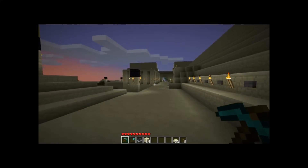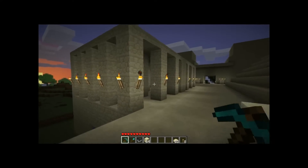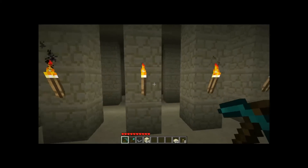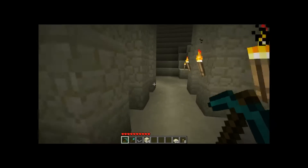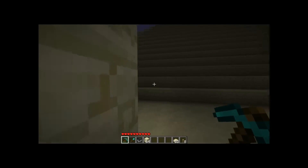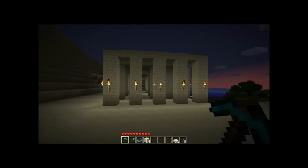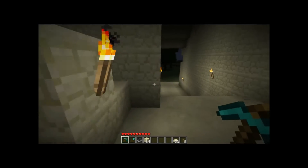Over here you can see kind of right here, this looks like a Greek pillar structure, but it's actually Egyptian architecture as well. Alexander the Great invaded Egypt and they have similar architecture with the pillars. These are supposed to be round pillars, not square pillars, but you can't really make cylindrical pillars without them being massive, so I just decided to do it one by one. That's another Egyptian architecture piece found in many temples.